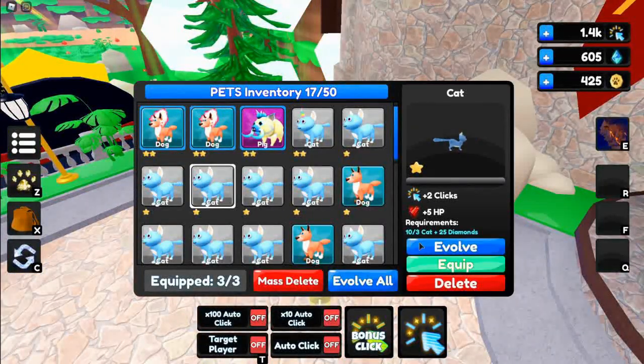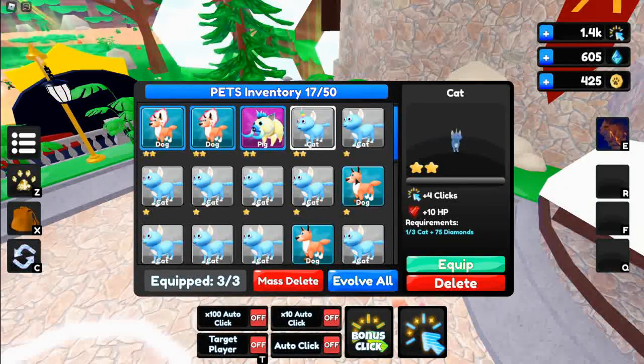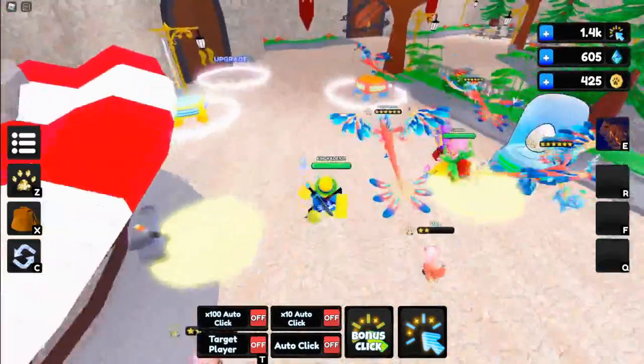A cool thing is you can actually upgrade your stuff. Like these cats right here — if I have three cats I can evolve them, which costs three cats and 25 diamonds. Whenever you upgrade them it turns into this evolved version right here.